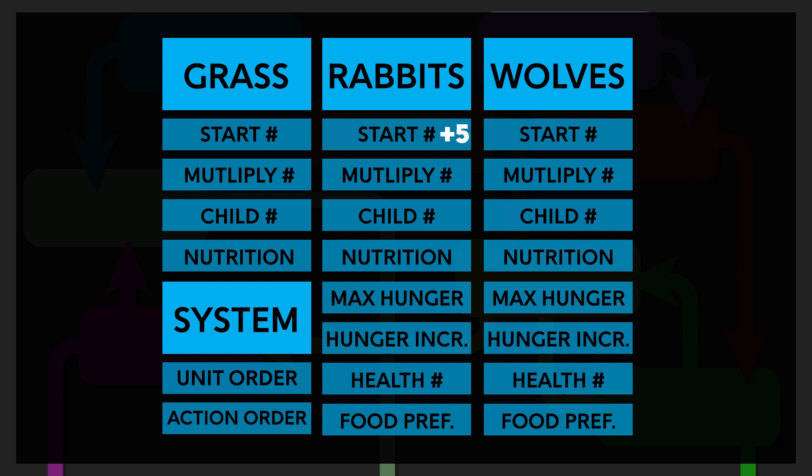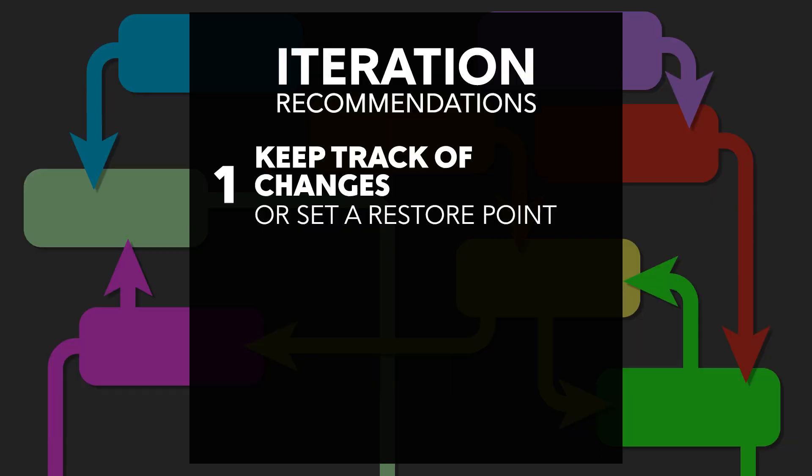In addition, if we just start changing settings at random, it can become easy to lose track of what we've adjusted, or even to get back to where we started if things go really wrong. So a few recommendations for this approach: first, keep track of what settings you're changing, or try to keep some sort of snapshot of your starting state so you can get back to it if you need to. Version control can be a useful tool for this.